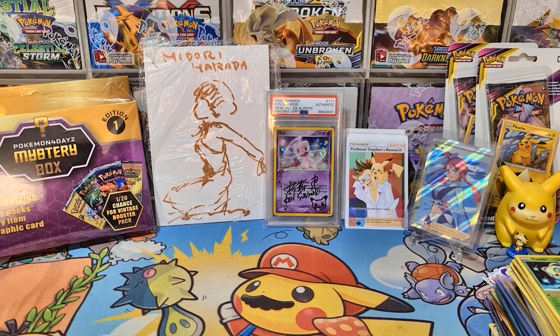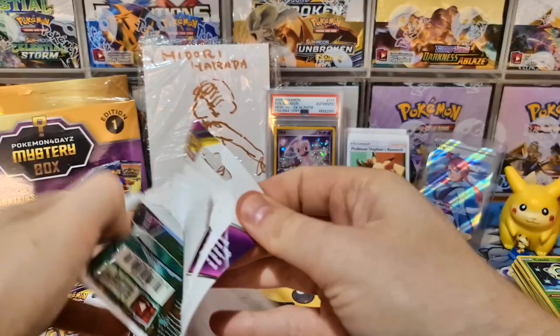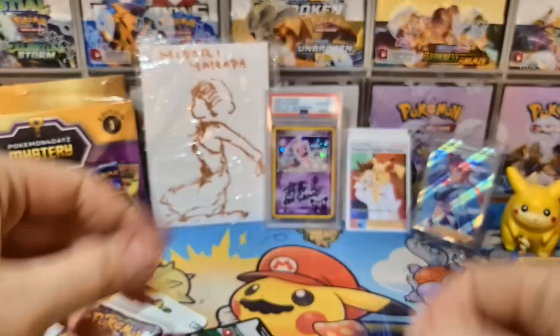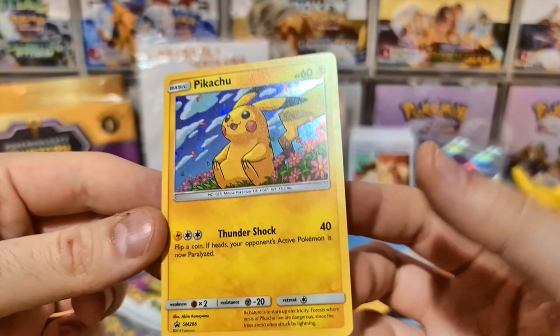We're now going to open the two Unified Minds Pikachu booster packs. That was an absolute stack of post - I was not expecting to get the signed Harada print as well, that's really cool. She's a very famous Japanese artist who does a lot of the cards. I think she's done a few Gyaradoses. There's the Empoleon coin. Here's the Peachy promo - this is slightly underrated I think. You can still find these Unified Minds blisters around quite easily and I just really love the artwork on this one. This is Sun and Moon 206, towards the end of the Sun and Moon era, and it's in decent condition.